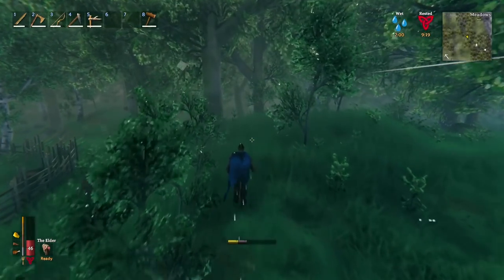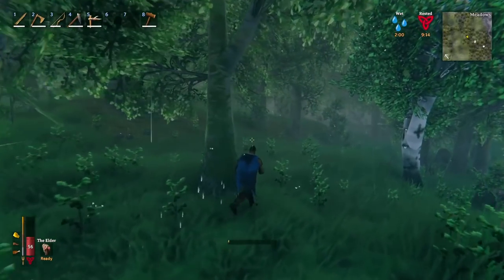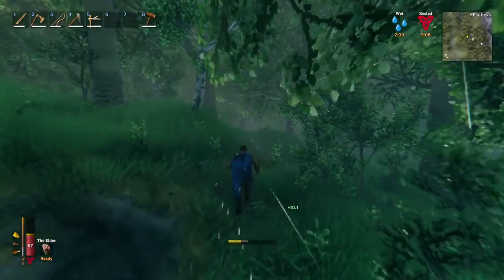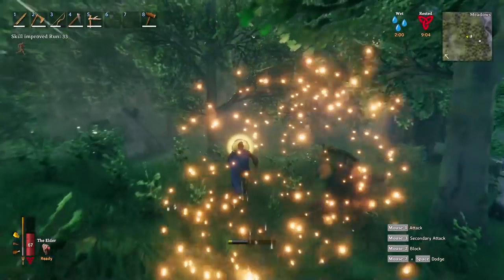We can go into the dark wood now and show you what that looks like and what enemies you may find there. It's a good idea to bring at least a crude bow or a fine wood bow to keep them at bay. You can also start with a basic flint spear to keep them at bay, and a shield is useful — you can block with that too.